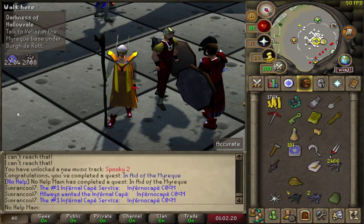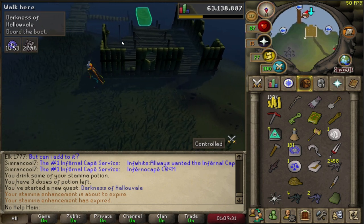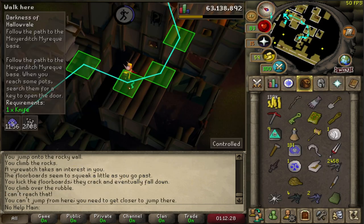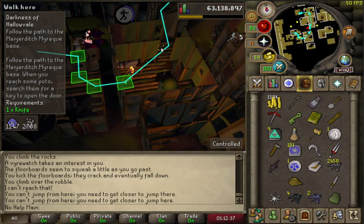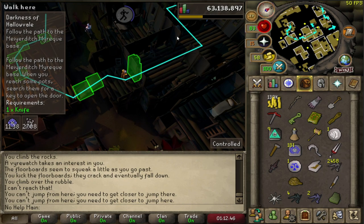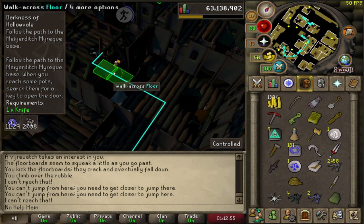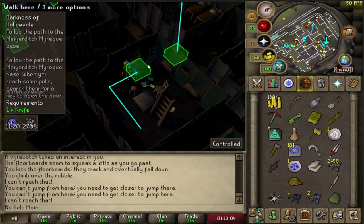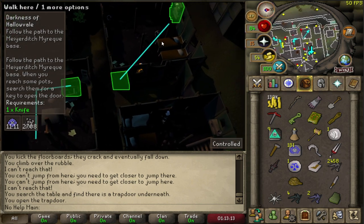Maybe I will do Darkness of Hallowvale. I remember the part that was actually annoying was doing the agility obstacle — getting through the whole town. But now with Quest Helper it might be completely brain dead. If you guys ever did this quest with a Slayer music video pulled up to the side following him step by step, you're a real OG quester. I actually, no word of a lie, got the Quest Cape before Quest Helper plugin came out. It kind of makes me sad at the same time because questing is just so easy now.